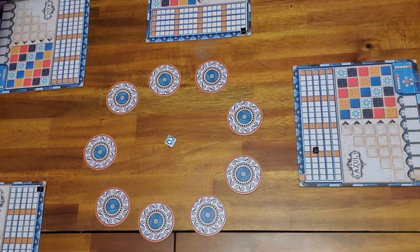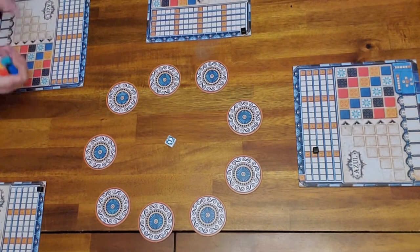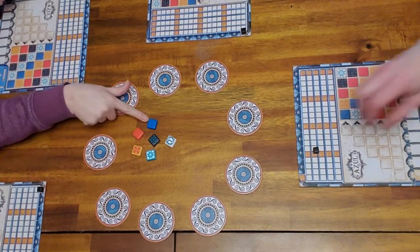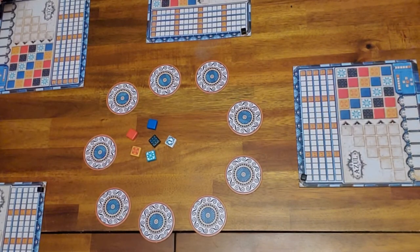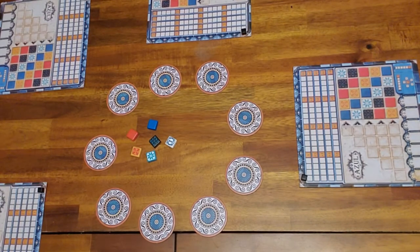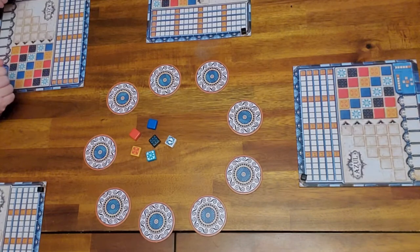In this bag are the beautiful tiles. There are five different colors of tiles: blue, black, snowflake, yellow, and red.